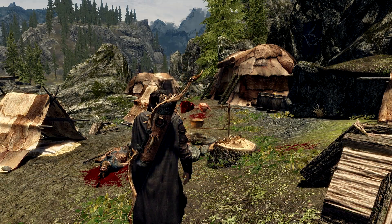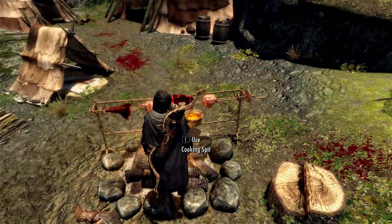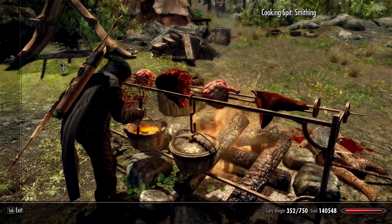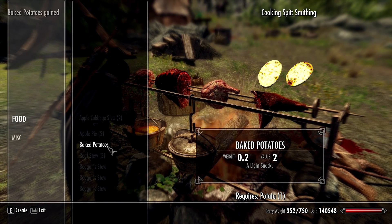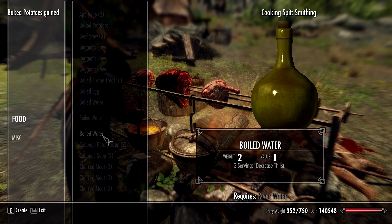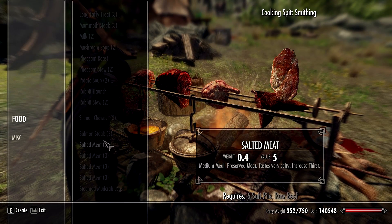There are lots of new food items added to the game — lots of new soup and other stuff — which you can all make at a cooking pot. I found it very difficult to find one near Solitude for some reason and ended up having to kill off a whole Stormcloak camp just to use it, which is not what I wanted but that's how it ended up.